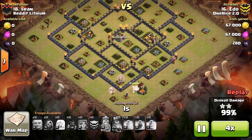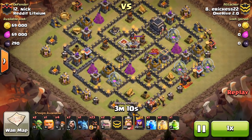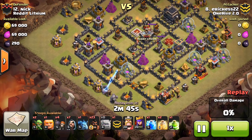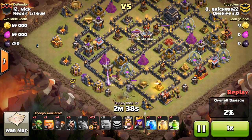Next we're looking at my attack, which I believe was on base 12. I went with a pretty standard GoHo — three-golem GoHo. I really liked the three golems for this base because I saw an opportunity to keep my golems alive for most of the raid, get both heroes, and I knew there was one set of double giant bombs but that the back-end ones wouldn't be as much of a problem. I actually got incredibly lucky on this raid.